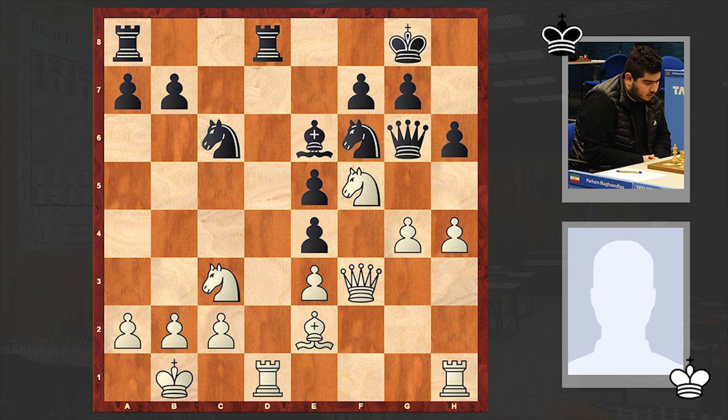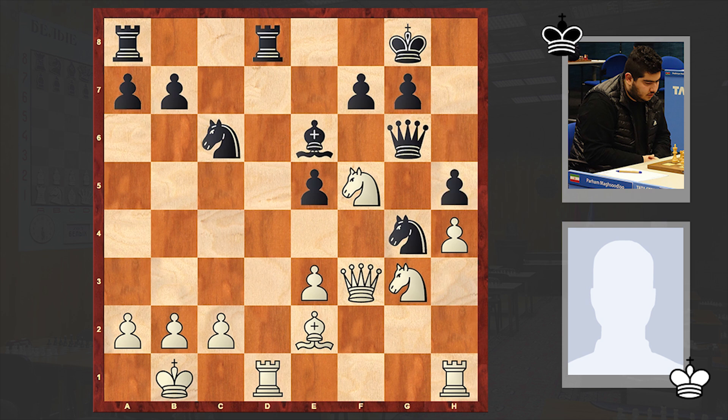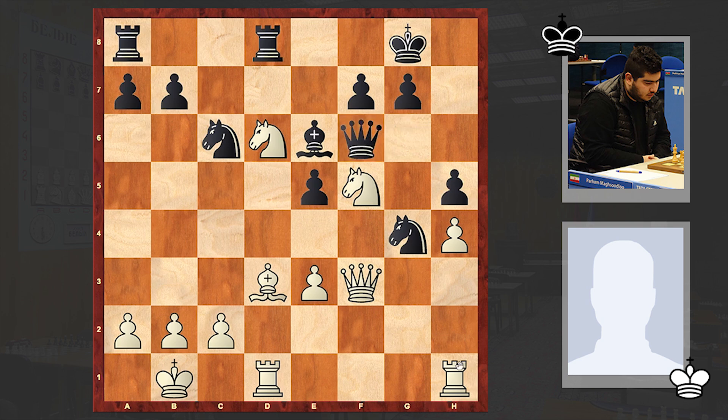And there comes dxe4, Nxe4, Nxg5. The vulnerability of this knight on f5 played a key role, and gradually black is starting to gain initiative. Nd6, which is already a mistake. Moving the knight back to g3 is better — if h5 then e4, strengthening the knight further. But in the game we see Nd6. This seemed to be an active move, but black is prevailing.